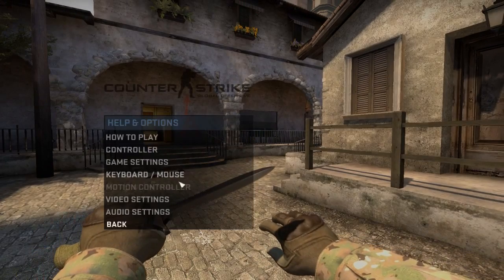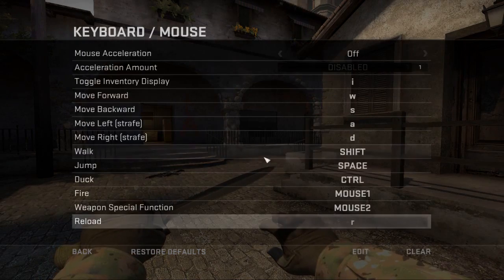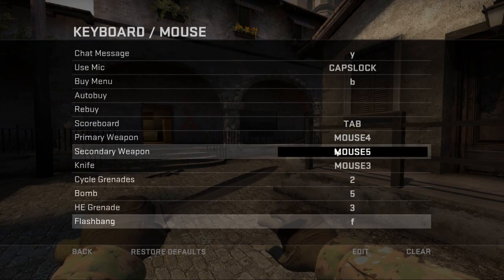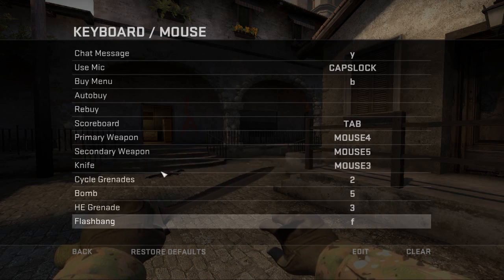You can do the same thing with your weapons as well. If you go down, I've got my primary weapon and my secondary weapon on my mouse 4 and mouse 5 buttons — that's how I like it. And also your knife button — mine is on mouse 3. So when I click my scroll wheel, that's how I get my knife out. Obviously you can have whatever you want.